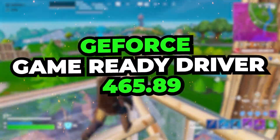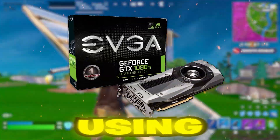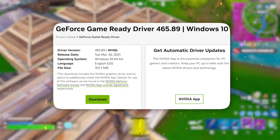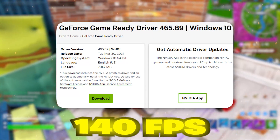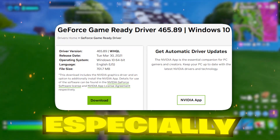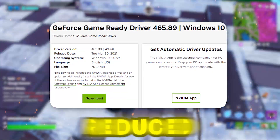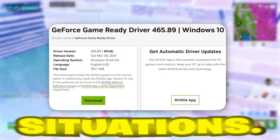The 465.89 driver is a great choice if you're looking for a solid performance improvement in competitive Fortnite. Players using GTX 1080 Ti and RTX 2080 cards have seen up to 10–15 FPS improvement with this driver. For example, RTX 2080 users can see their FPS jump from 140 FPS to 160 FPS at 1080p with high settings. This boost helps you maintain fluid gameplay, especially when you're in the thick of combat, building, or editing in the heat of the moment. The improved FPS and reduced stutter make it ideal for players looking for a competitive edge.